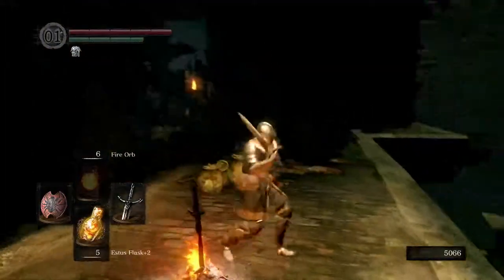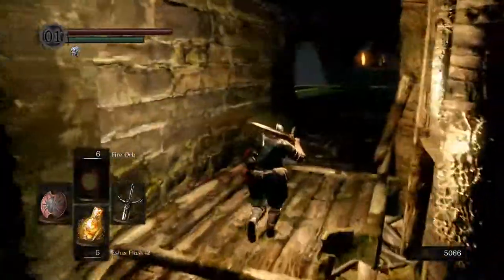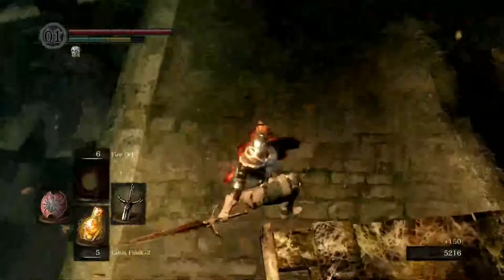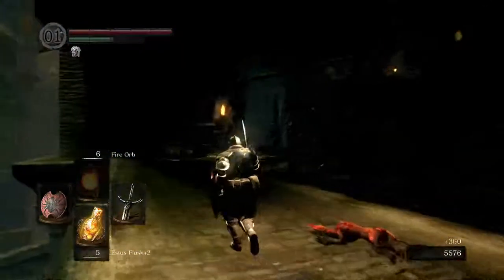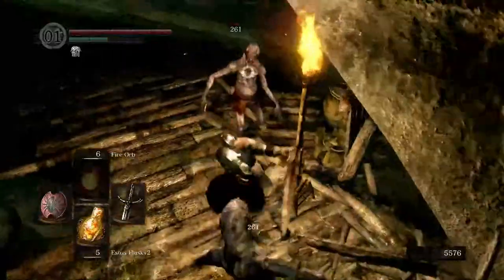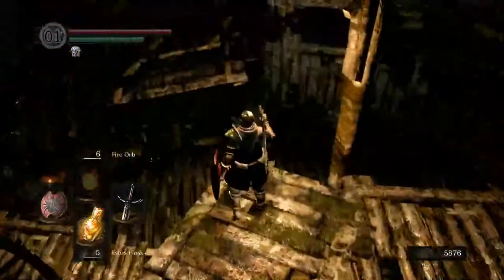We're back and making pretty decent progress actually. Where we want to go next is this way with the bridge with the dogs. We want to be careful here because somewhere around here there's a guy shooting blow darts at us. Yeah, the main enemies aren't too bad — yep, there he is. So let's get some cover right around here. Slice him up. To actually get to that guy, I think, is a little bit later on in the level.